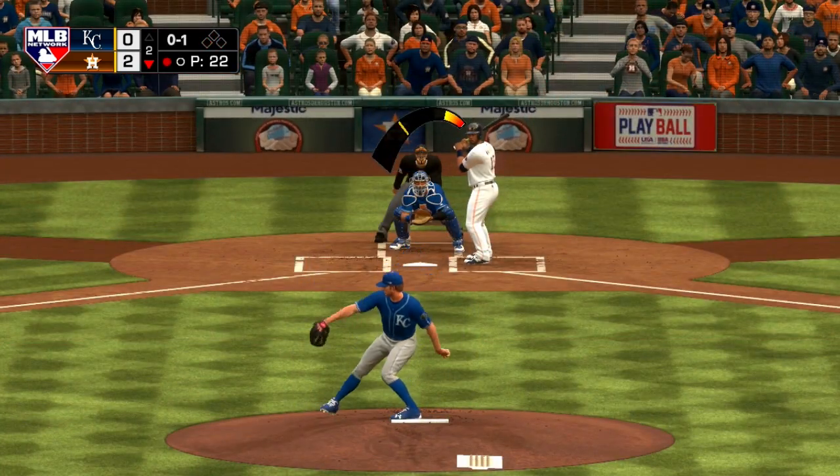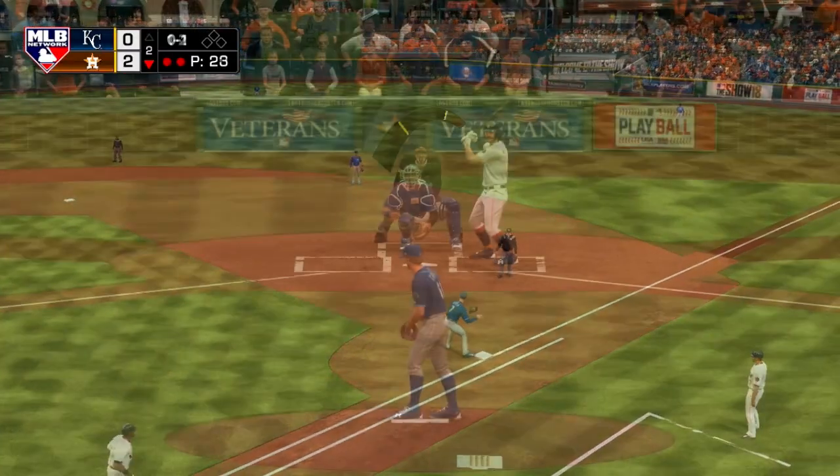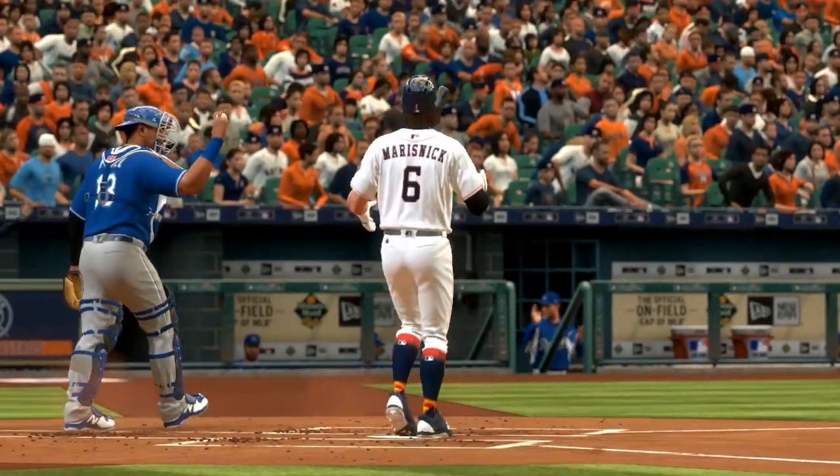Conley settles in later in the inning. With one out, Martin Maldonado grounds out to third base — an easy play for Moustakas. Then with two outs, Mariznyk goes down swinging on the big breaking ball.